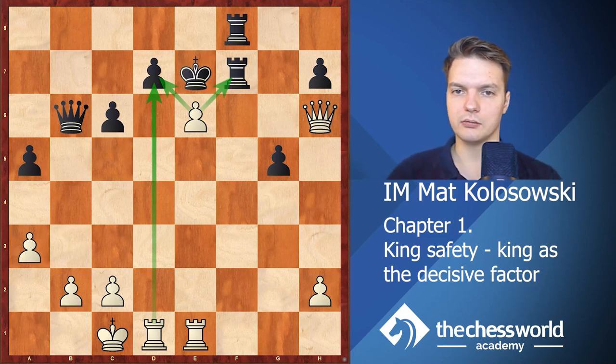The main takeaway from this game: whenever you realize your opponent's king is in danger, you need to act very actively. A vulnerable king likely means you have the advantage. You are supposed to play very actively, create threats, maintain the initiative — otherwise your opponent might be able to escape and consolidate. I hope you enjoyed watching this game and feel free to proceed to the next video, where you're going to see some other aspects of king safety.